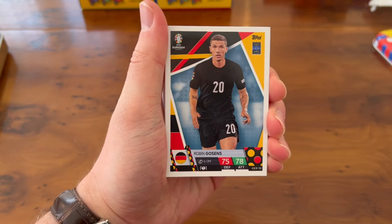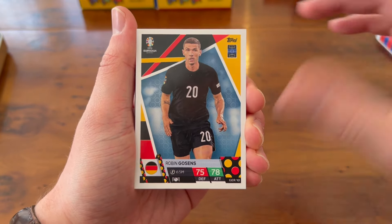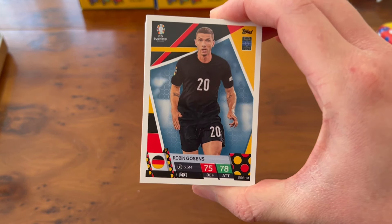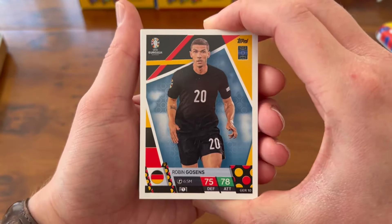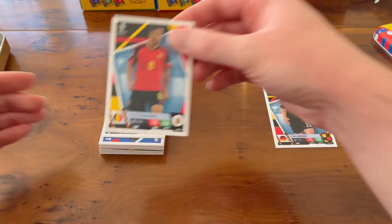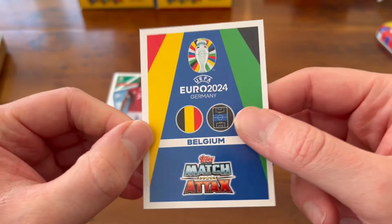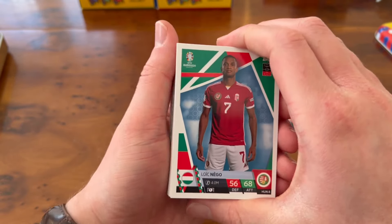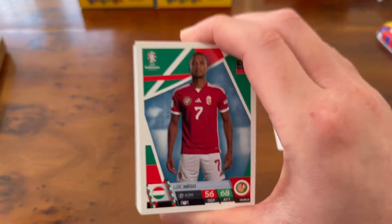Look at this — this is what we like to see! We start off with a Robin Gossens base card for Germany. Without the license you're missing the manufacturer and team crest, but in my opinion it's really not a problem — they're sleek looking cards. I'm really excited to see this license with Topps. The stickers, which I believe drop in the middle of spring, are going to be one of the hottest sticker albums we've ever seen. Next up, a Uri Tielemans for Belgium — nice looking design with stats at the bottom, team flag, and team crest.